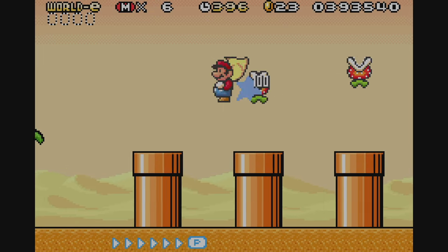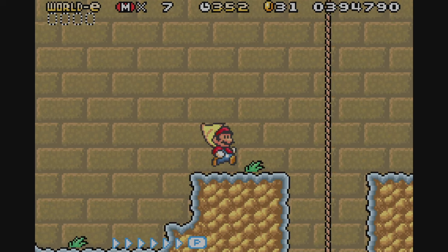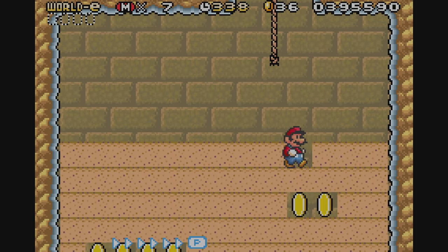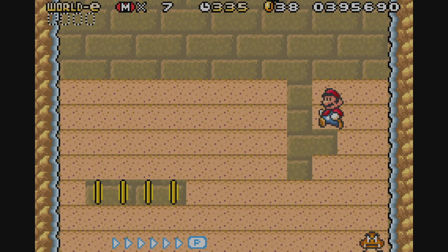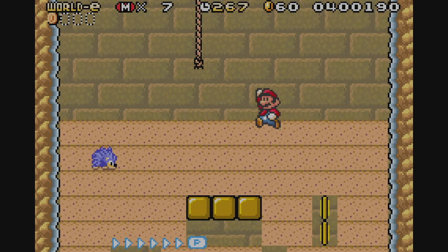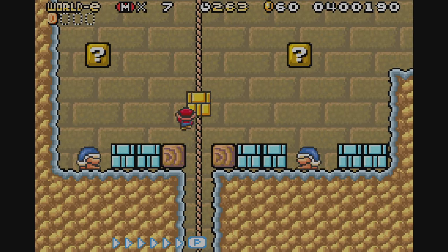Next up is Groundwork. This is an underground stage that borrows heavily from Super Mario Bros. 2. The stage sees the return of being able to throw vegetables, and now also being able to dig holes like you would in Mario 2. It's a pretty short stage, and brings back the Super Mario Bros. 2 nostalgia for sure. The stage does get a little tricky by mixing in enemies from later stages in Super Mario Bros. 3.